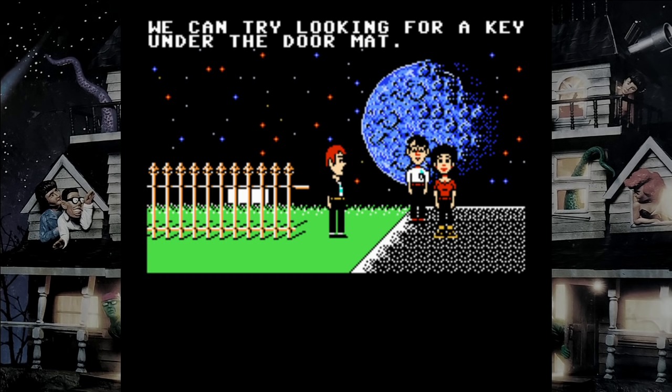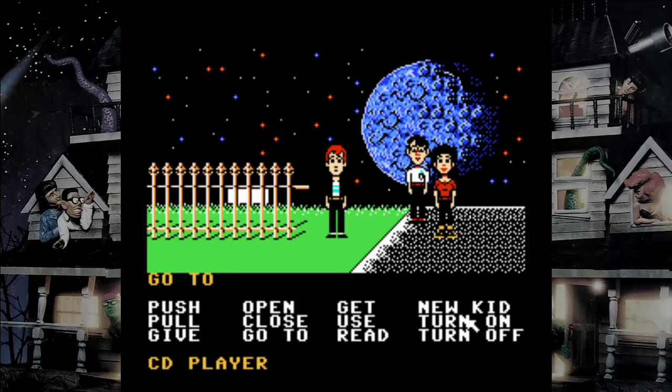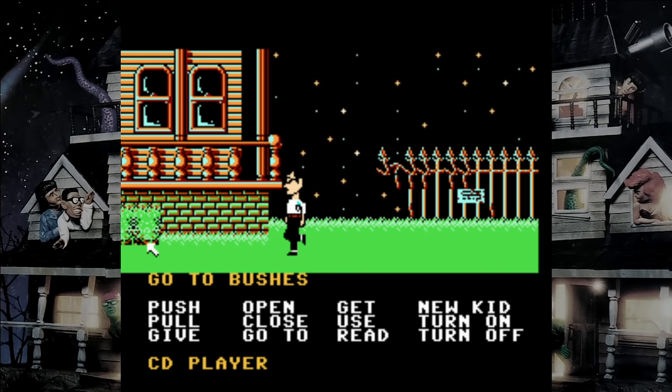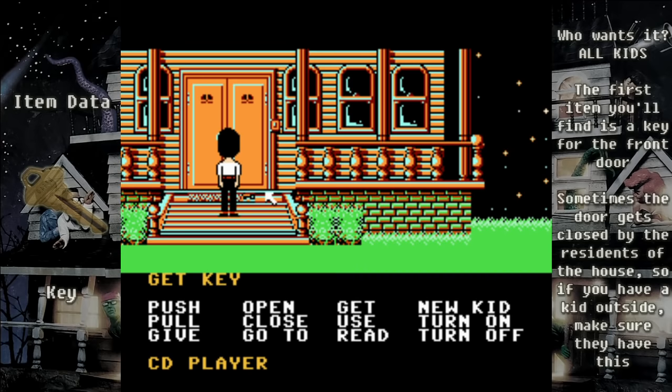We want Bernard to get the key to the mansion — Dave lets us know to look for it under the doormat. Before leaving the driveway, there's a fun sign that reads: 'Warning, trespassers will be horribly mutilated.' When you get to the front of the house, pull on the doormat and the key will be revealed. Get the key, then use it in the front door to open it up.